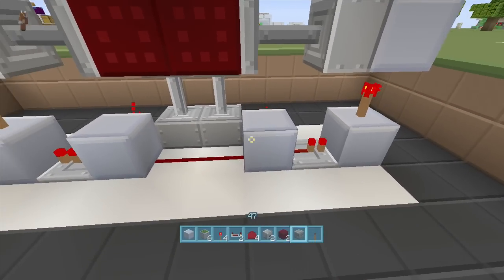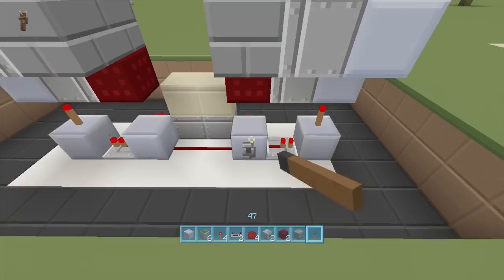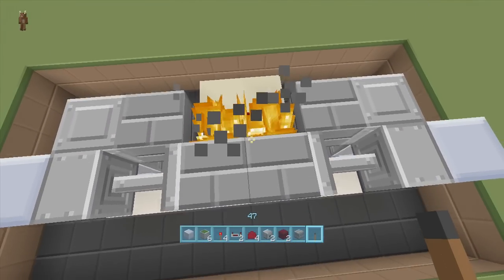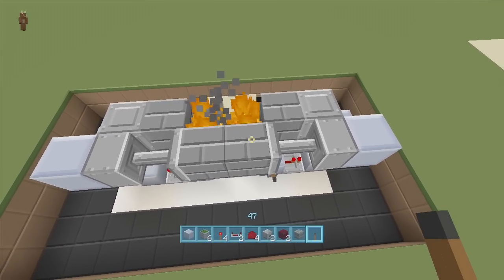Put a lever on any one of these two blocks right here — it doesn't really matter — and let's just test to make sure it works. It opens up, and if we click it again it closes and the fireplace comes on. You can see it's that easy to build — open and close.